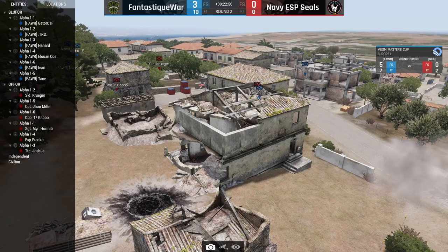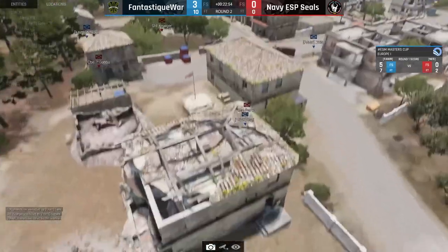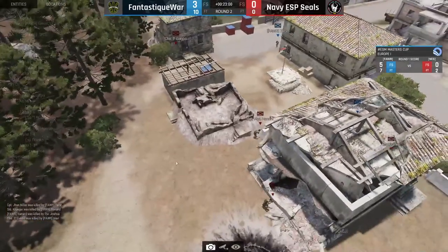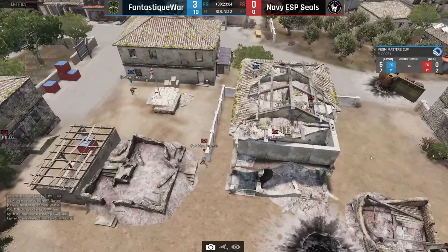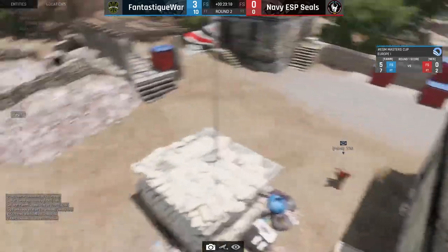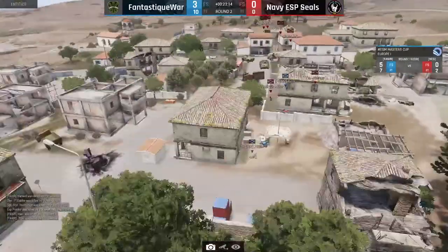Joshua on the way, sniffing out Inari. Inari against flag defender — running straight into the arms of Hormit, Joshua and Franco. Joshua killing Franco, Inari killing — oh no, Joshua killing Inari and killing TRS. Well done by Joshua, well defended!